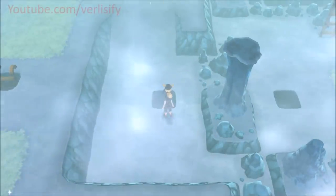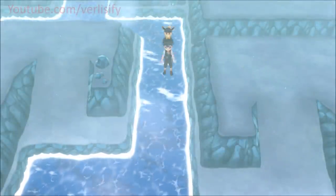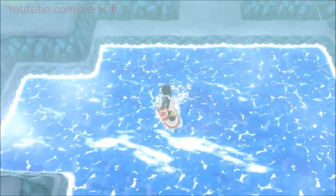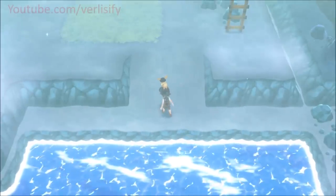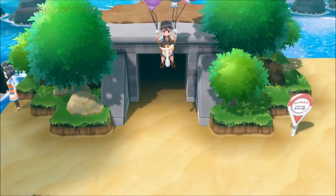In Sea Foam Islands you can find Cloyster as a 1% chance spawn. Shellder is already fairly common there, but if you want the challenge, the best method is getting swept away by the current — it takes you into a big calm water area where quite a few Pokemon spawn. Float around until it fills up, then run up the ladder and surf again. It takes time with all the animations, but you can find Cloyster at 1% in Sea Foam Islands.